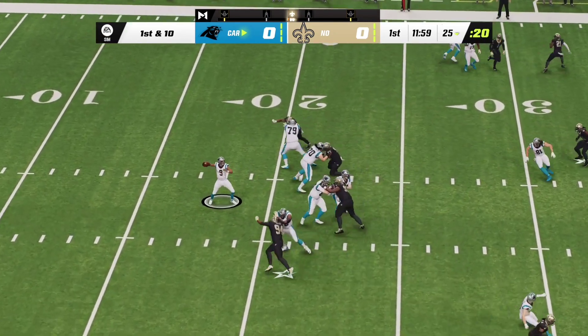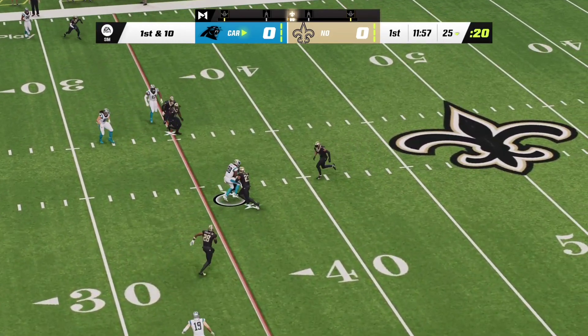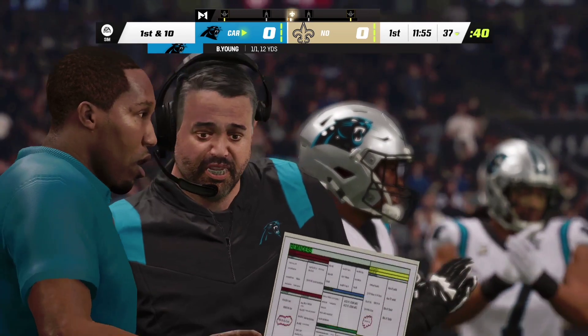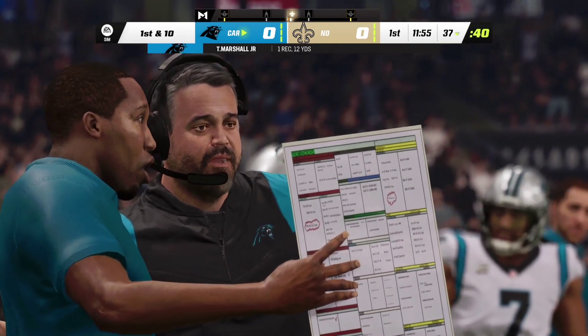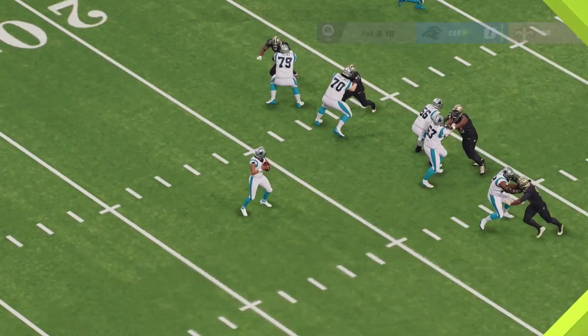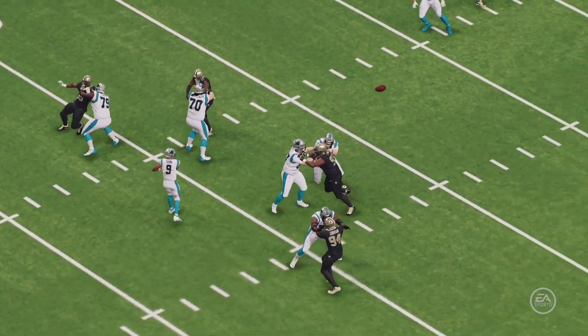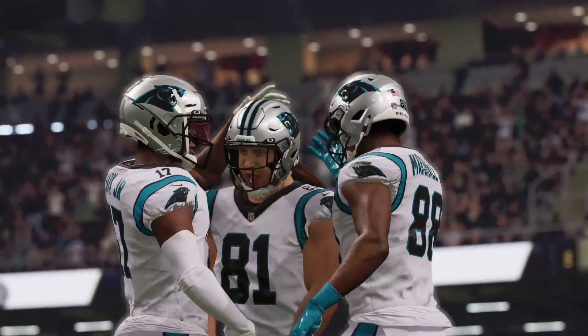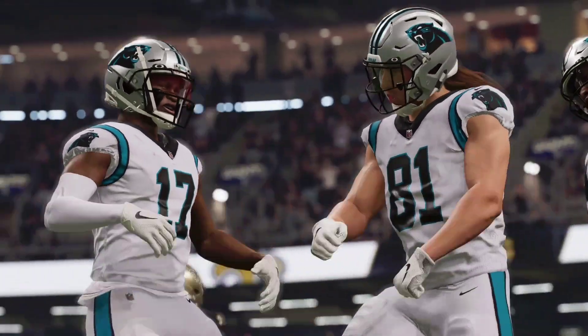First play and Young is going to throw it — he'll find his man Terrace Marshall, complete, and they're able to get this one across the 35. Twelve yards on the gain, a great start for this offense. You can see the time and effort and thought that they've put into their passing game. It looks like a simple pitch and catch, but they've really planned this out.